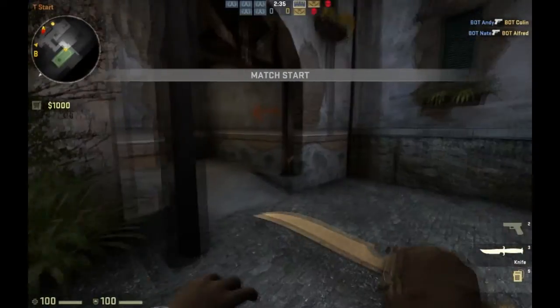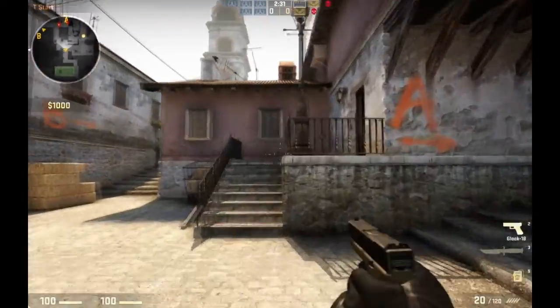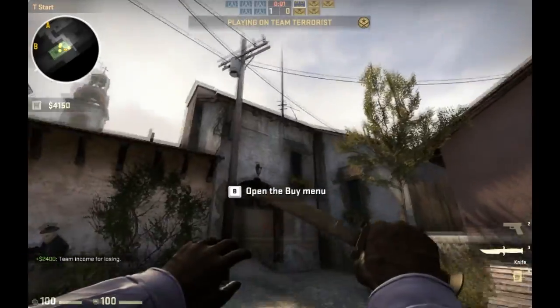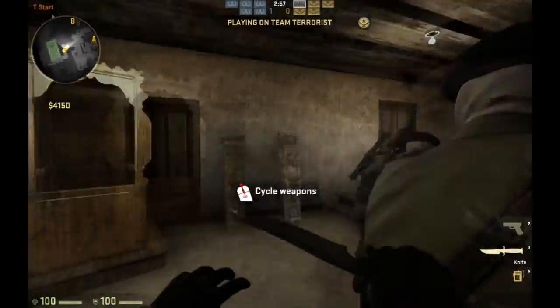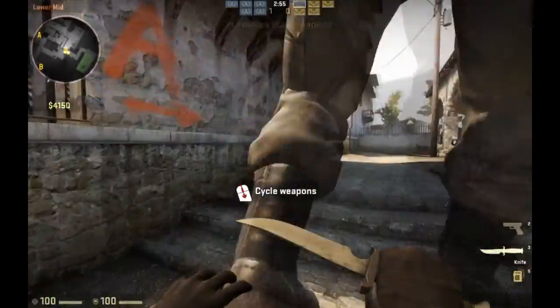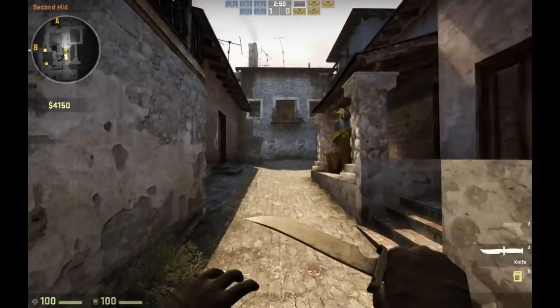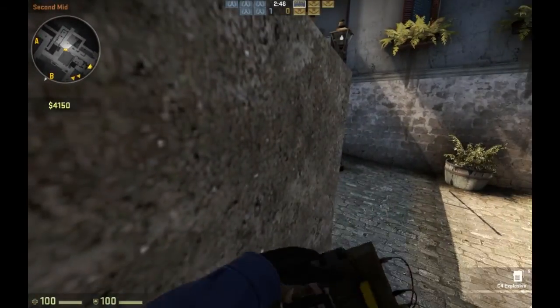I'm going to simply use the Glock given at the beginning of the game. What you should know is that you run much faster with a knife — the knife is the fastest weapon you can run with. This is used to get further into the battlefield quicker, or to get away quicker. But just remember: if you get shot, you move very slowly for the next second.